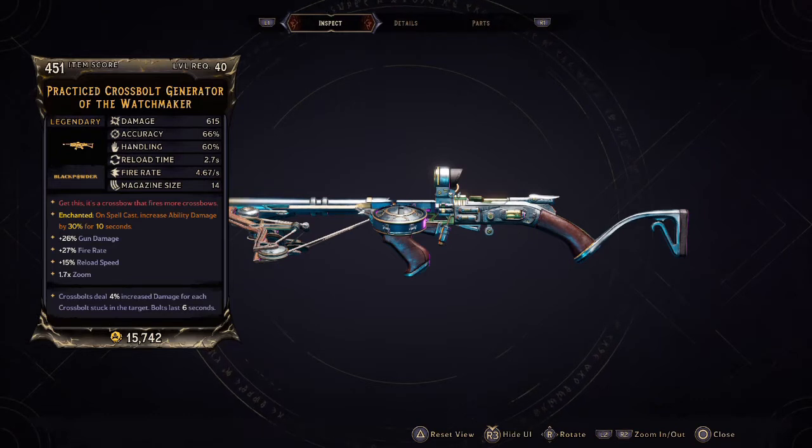So I have the Practice Crossbow Generator of the Watchmaker. This is a Black Powder legendary assault rifle. Damage is at 615, accuracy is at 66%, handling at 60%, reload time at 2.7 seconds, fire rate at 4.67 per second, and magazine size at 14. Mine's enchanted — on spellcast, increased ability damage by 30% for 10 seconds, increased gun damage by 26%, increased fire rate by 27%, increased reload by 15%, and 1.7x zoom. Cross bolts deal 4% increased damage for each crossbow stuck in the target, and bolts last 6 seconds.